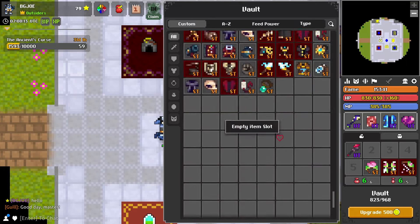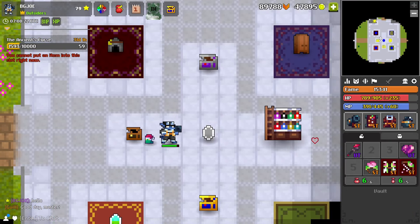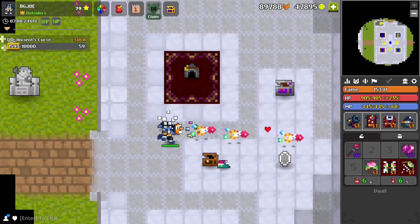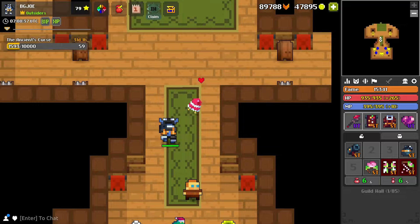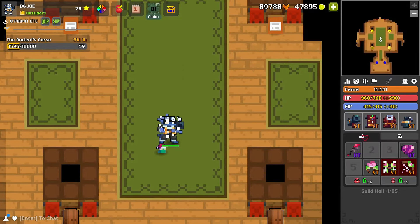This is actually a little bit different from the regular ST set. I do have the regular Cockball Wizard set over here. When I equip the last piece, I actually get smaller — the set skin is smaller for some reason.